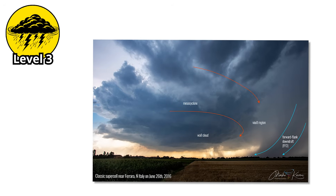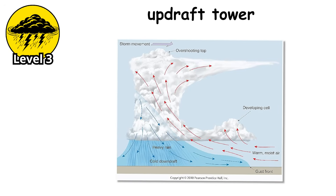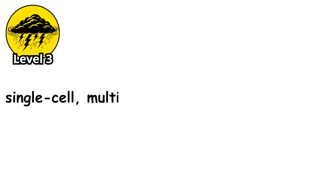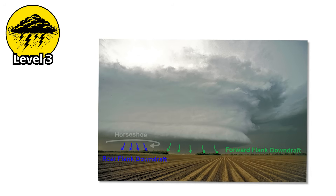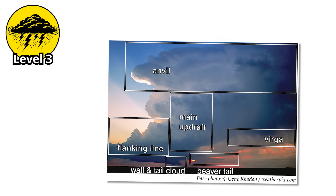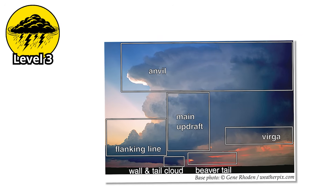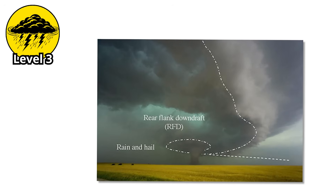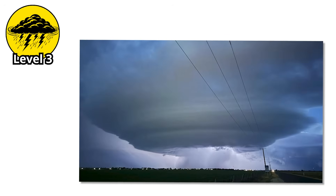Storm chasers can identify supercells from miles away by their visual structure. The anvil spreads out at the top like a blacksmith's tool, the main updraft tower rises like a massive pillar, and if you're in the right position, you can see the clear slot — a rain-free area that wraps around the backside of the storm, marking where the rear flank downdraft is descending. These are the four fundamental types of thunderstorms: single-cell, multi-cell, squall line, and supercell. Each represents a different level of organization, intensity, and threat. But these four types don't tell the complete story, because sometimes these storms don't occur in isolation — sometimes atmospheric conditions are so favorable that storms organize into larger systems that operate by different rules entirely.